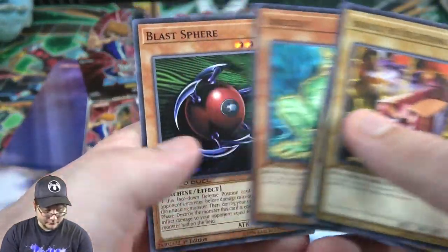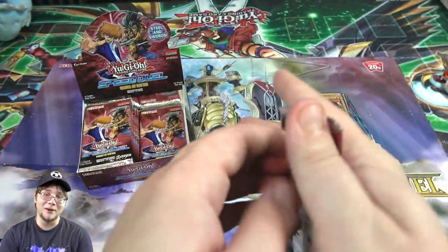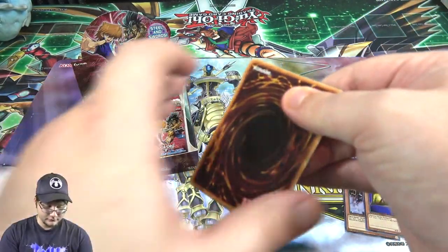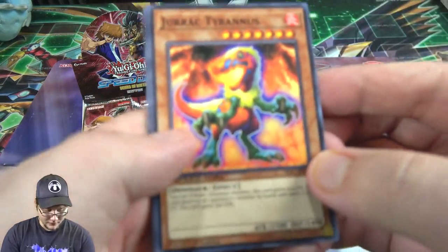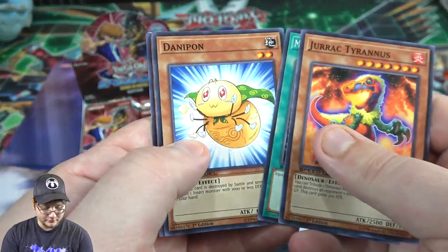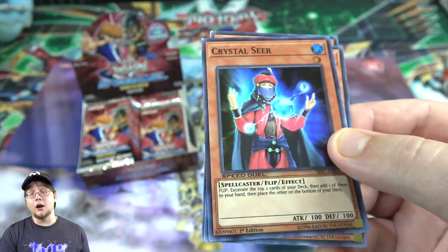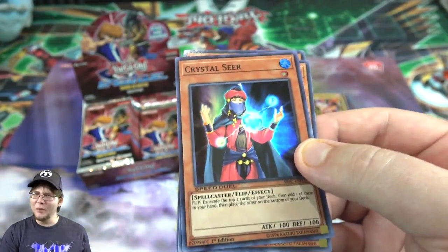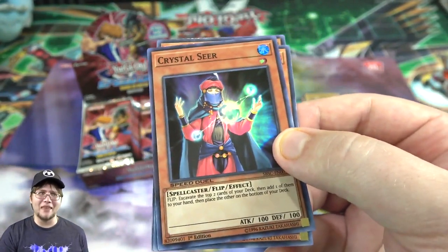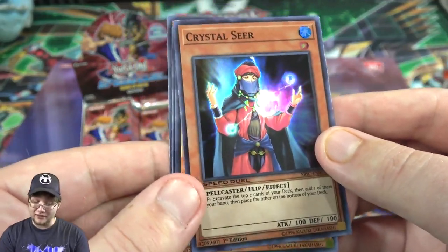Gatekeeper, Blast Sphere - that could be really annoying too. Blast Sphere was always pretty scary in the older video games, I could see that coming in handy. Another one of Tyrannis - I think he's the only Drac in this unfortunately, I'd like to see the rest of them. Then a Crystal Seer! I didn't know about this one either. I didn't pay attention to a lot of the holos in the set, so it's a little bit of a surprise.